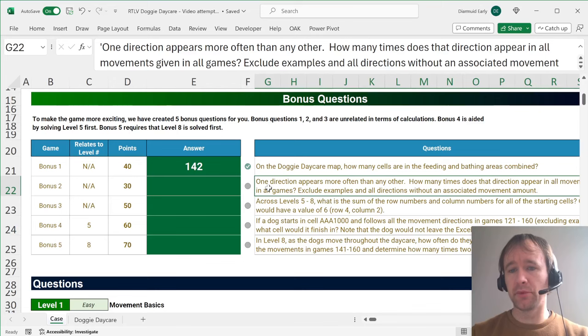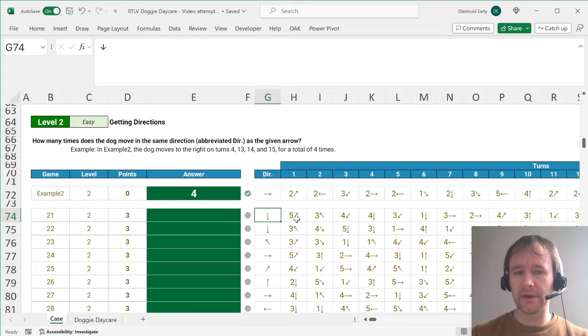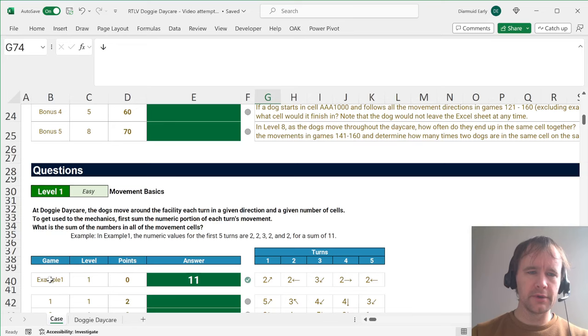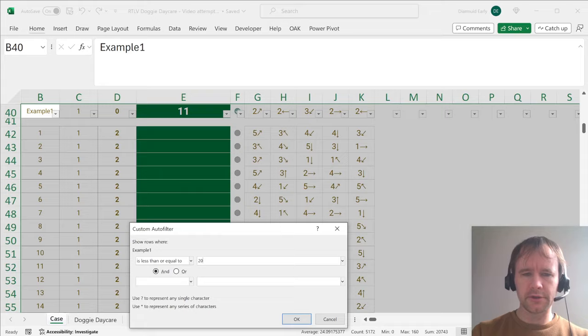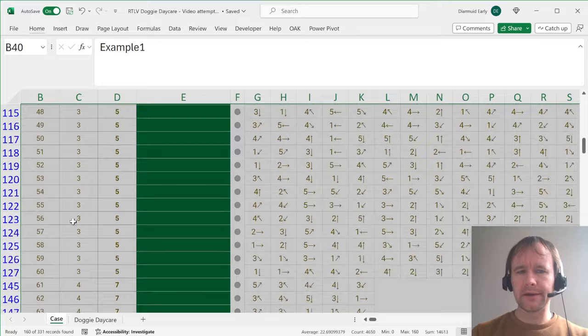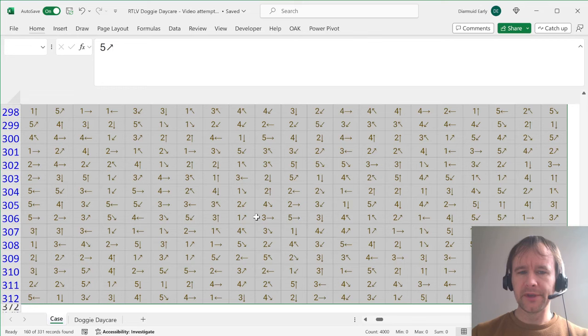The next question: one direction appears more than any other — how many times does that direction appear in all movements given in all games? Exclude examples and exclude all directions without an associated movement amount. So we only include ones with numbers. To exclude examples, I'll select down to the end, put on a filter, and use number filters — less than or equal to 200, since the levels go up to 160. That removes blanks and examples, because examples are labeled something like 'example one,' 'example two,' and those values are treated as greater than any number.